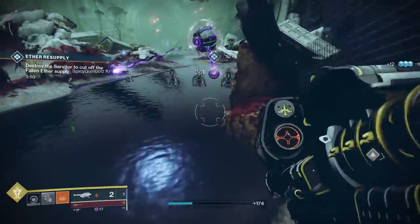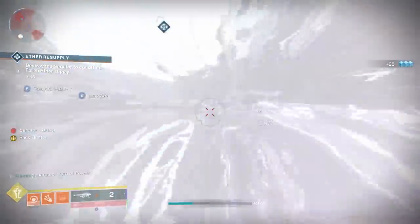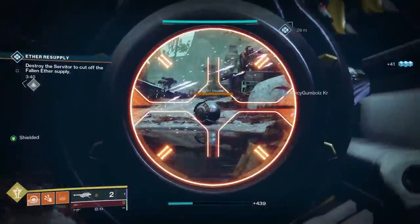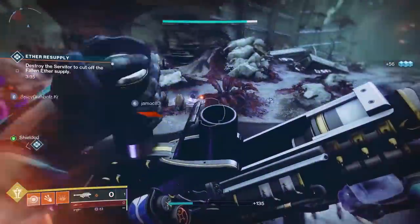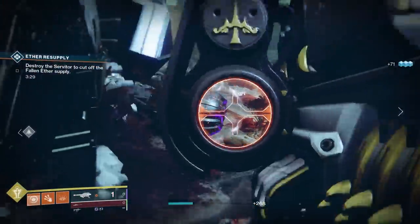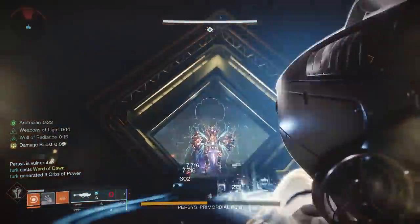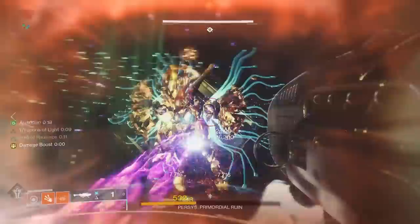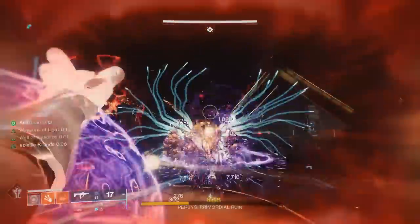For rocket launchers, the Gjallarhorn comes in as the king — the number one exotic rocket launcher. The Gjallarhorn has been around since the Destiny 1 days and is the most famous weapon anyone associates with Destiny. Since that's a no-brainer, the second most popular rocket launcher this season is the Hothead, obtainable through Nightfalls and focusing at Zavala. The Hothead is very popular among Warlocks because of the Starfire build. The go-to roll is Demolitionist and Explosive Light, though if you're not a Warlock, Autoloading Holster and Explosive Light is just as good.